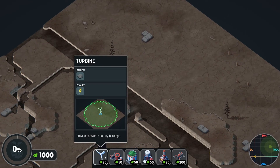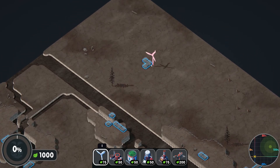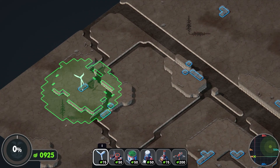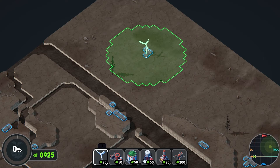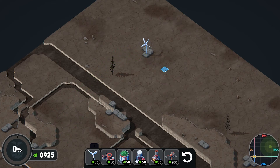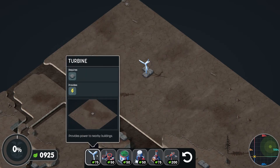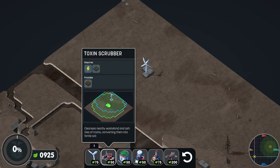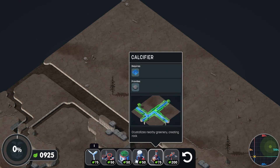The first thing you'll need to do is build power turbines. They need rocks, so we can only build them on these particular spots and they provide power to a particular area. The overlay in the bottom left will tell you how much currency you'll have left over after you build something. Once we've got power, we can start building buildings that use power — a lot of them require that lightning bolt symbol, meaning they need to be within radius of a power turbine.